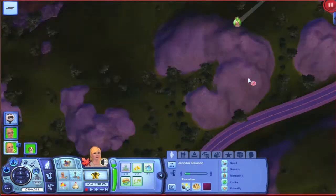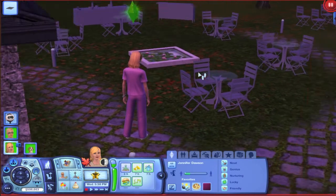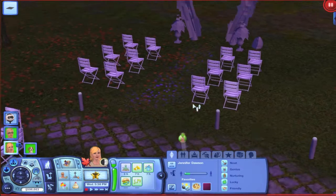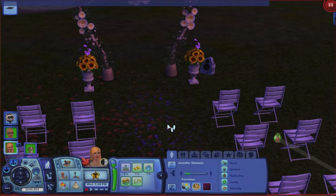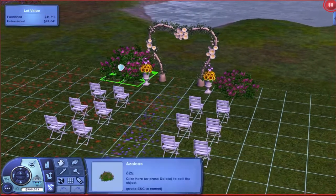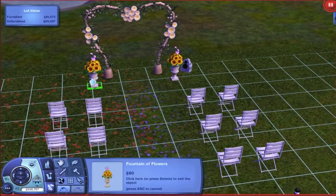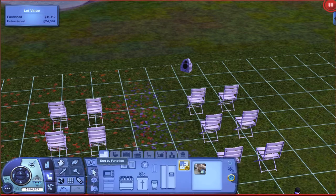It didn't take forever getting there — she's already here! Let's pause and let things load up. I built this lot so long ago. I think we can upgrade it, so let's go ahead and put in the cheat and upgrade this lot because it's a little downgraded at the moment.